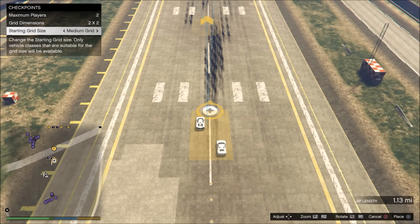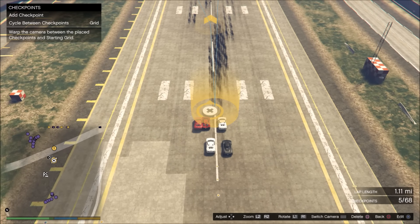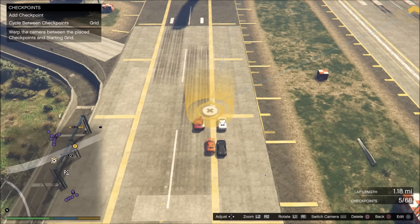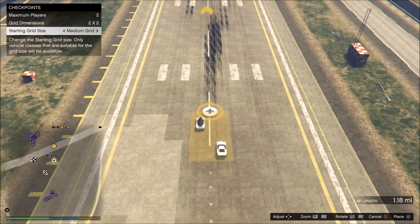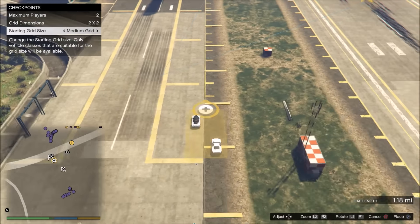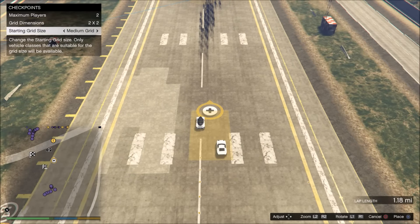Pro tip number two: when you're building a race, just work with a two-player starting grid at the beginning. It's much easier to move it around on the map depending on where you're building stunts and quickly test them. Just mess with the 30-player starting grid when you're done with your race as a last step. There's no need to do it in the beginning — just move it around on the map and always test your stunts easily.